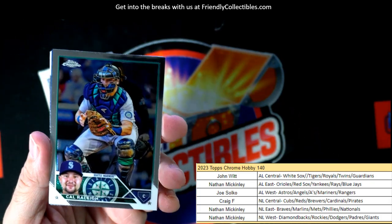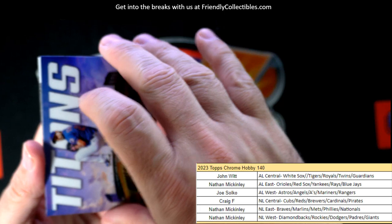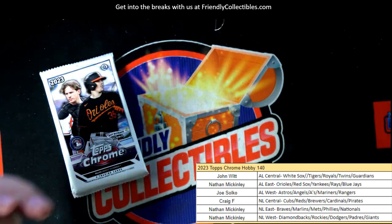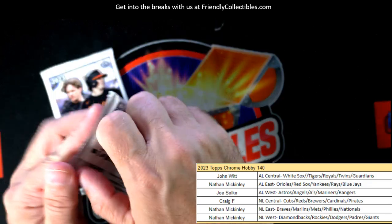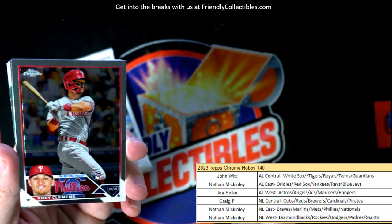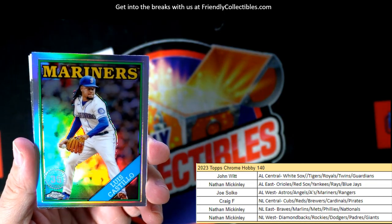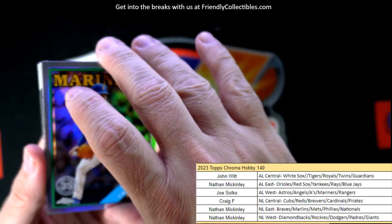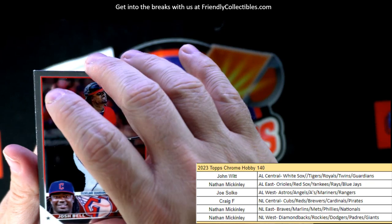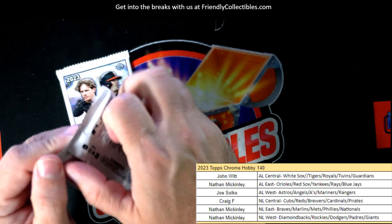Next up, Cal Raleigh. We got the Max Scherzer right here — the old Max Scherzer. Cody Clemons, and a Castillo 35th stamp, Seattle Mariners — that's going out to Joe S. This has been a pretty good box!